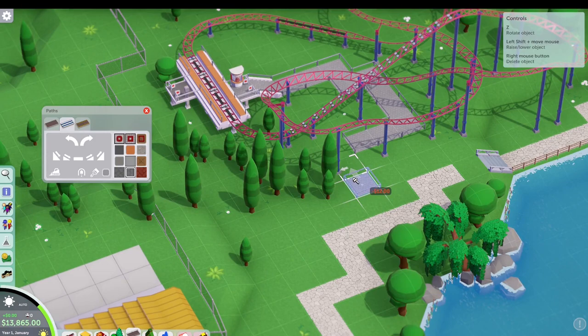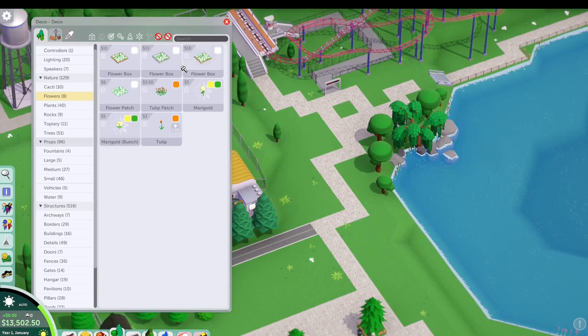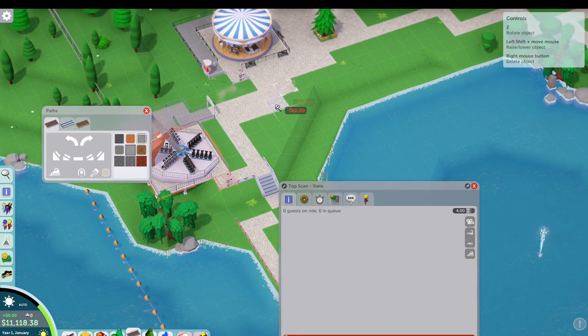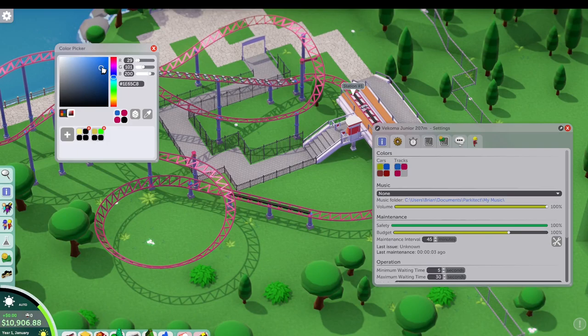Here's the junior coaster, finally plopped in. Pulling the queue through the space, you'll notice that turn that crosses up above the station makes it a little difficult to get an actual station in there, so we're gonna have some clever moments when we get to that.